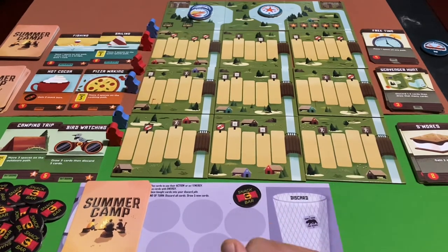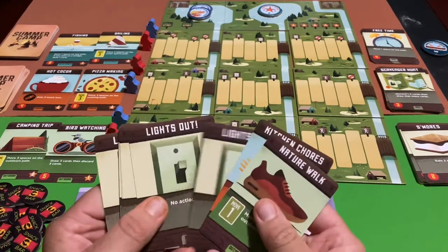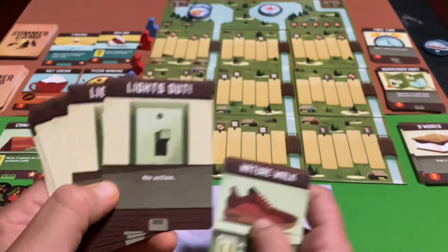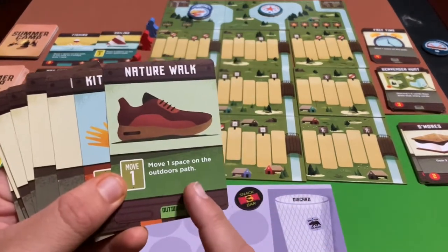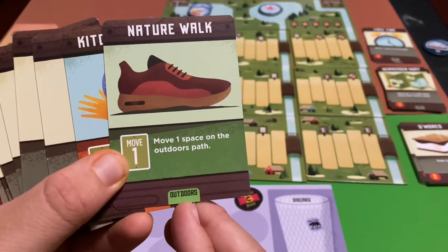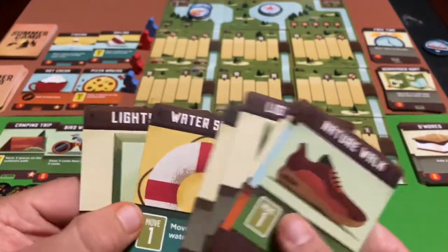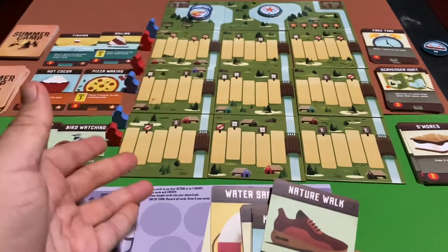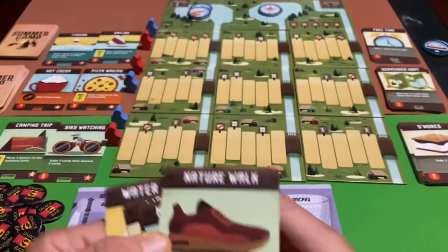This is a deck building game, and you'll start with ten cards in your deck. Each deck consists of seven lights out cards, which have no action, but they're not completely useless. Then you'll get one card for each of the different activity decks you're playing with — so nature walk for outdoors, kitchen chores for cooking, and water safety for water sports. Each one will have a move one on it, allowing you to initially start moving on the track.